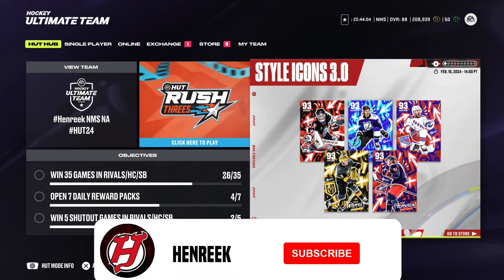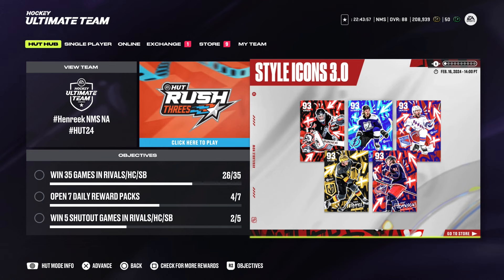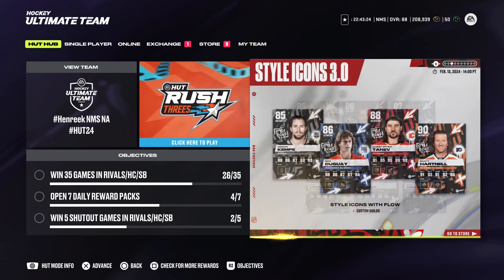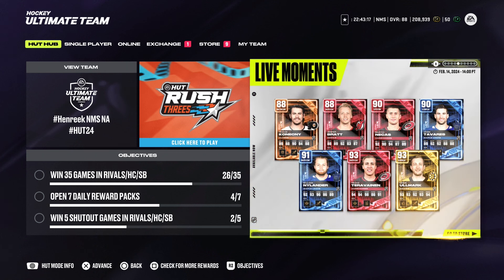These are the five new style icons. The objectives are the same as well — I know people were asking me about that in my stream. There are no Week 2 objectives, I don't think there's going to be. Ken Johnson, Jack Eichel, Artemi Panarin, Mikkel Sergachev, and Dominic Hasek are the master set player items — 90 to 93 overall. For the event cards this week you've got Mika Zibanejad, Milan Hejduk, Chris Letang, Antropov, Matt Dumba, and Cheevers. It's fine, but game day cards starting at 84 overall again I think is a huge miss.